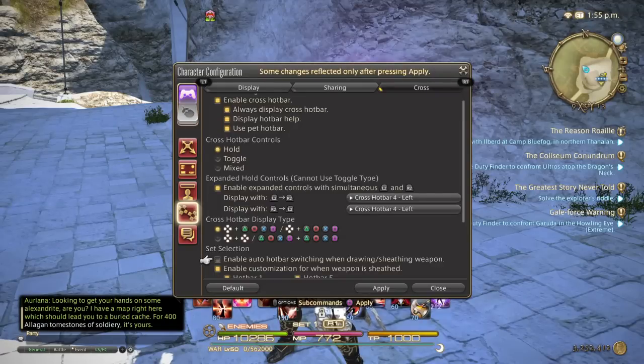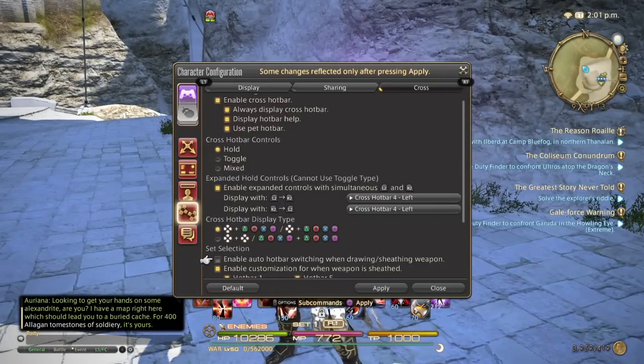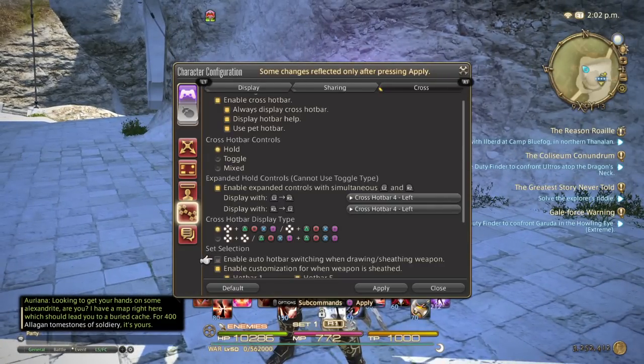Moving on to the next section: 'Enable Auto Hotbar Switching When Drawing/Sheathing Weapon' — you want to deselect that. Shout out to my friend Wesley on PC who said that when this was selected, his bar was auto-changing by itself while he was trying to play. So save yourself a headache and deselect that.